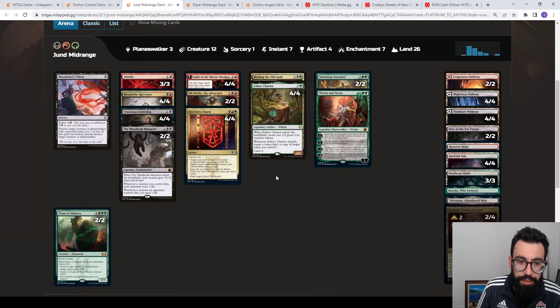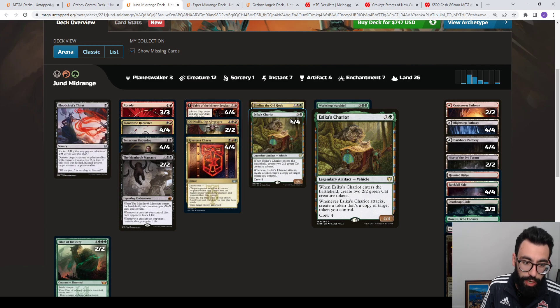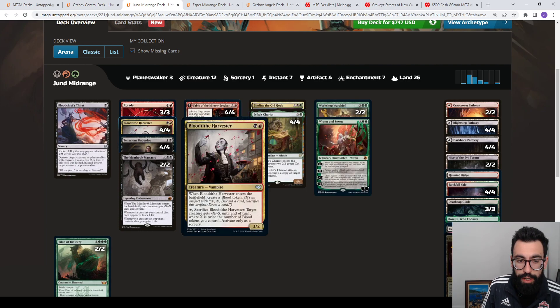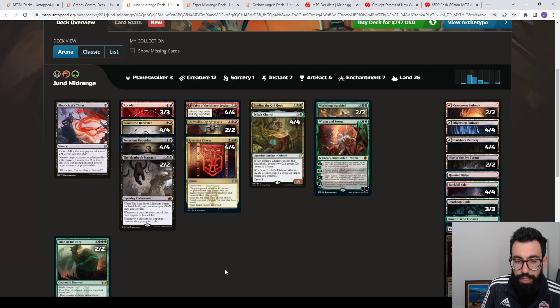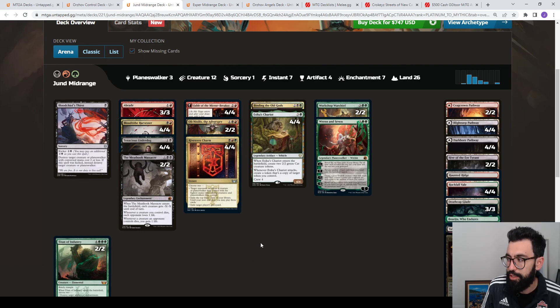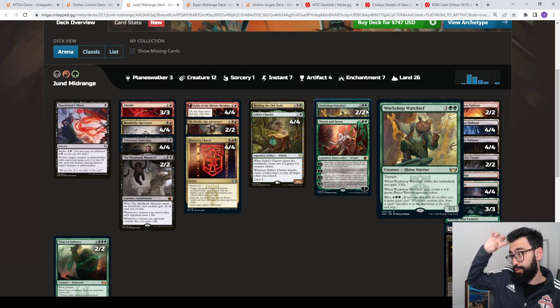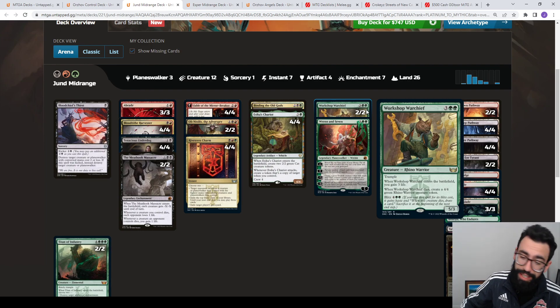We have Jund Midrange. Notably, Ob Nixilis is legendary, so when you make a copy of the token with the Casualty ability, that token is non-legendary, so Esika's Chariot can copy it — giving you extra copies there. You're maximizing on two-drops with three power: Blood Tithe Harvester and Tenacious Underdog. You have Riveteers' Charm for a Soul Shatter-type effect, plus the ability to exile a graveyard in a pinch. This version is heavier on green — we're seeing Binding of the Old Gods and Workshop Warchief in there, similar to Jund from Innistrad Standard with Olivia and Thragtusk.